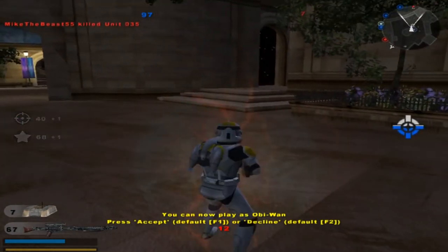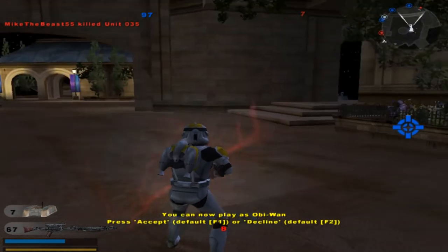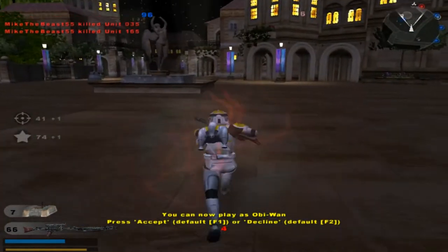There is one over here, so we'll go for him. There's seven of them left. Another command post for the Republic. Enemy reinforcements are decreasing. Okay, make that six.